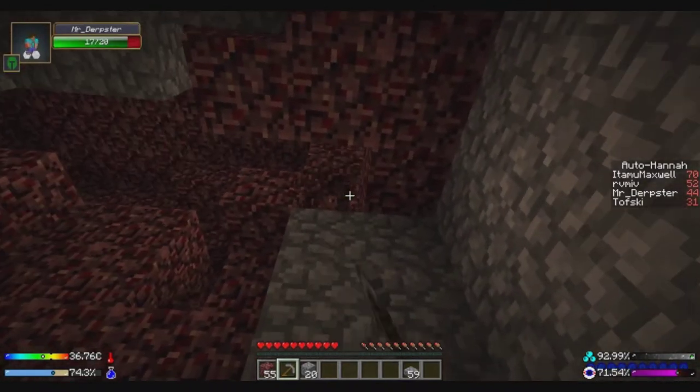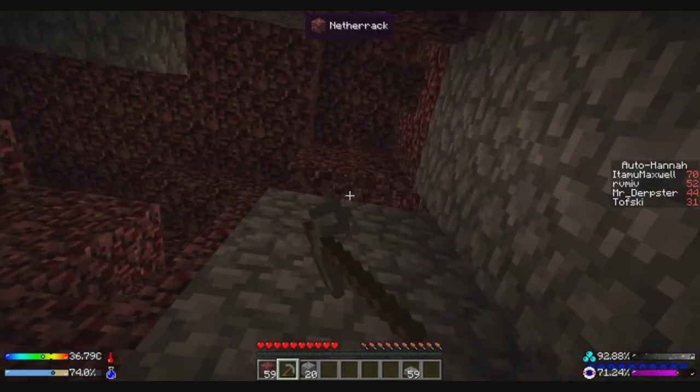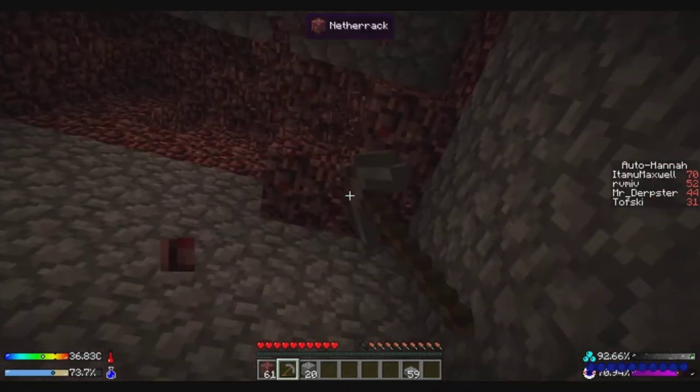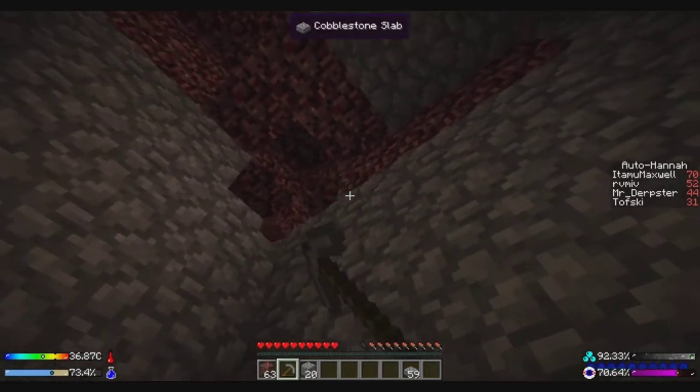Out of cobble, could use half slabs though. I don't know, is that a waste of slabs? Slabs are cheaper than cobble - they have the same sort of damage resistance as cobble.